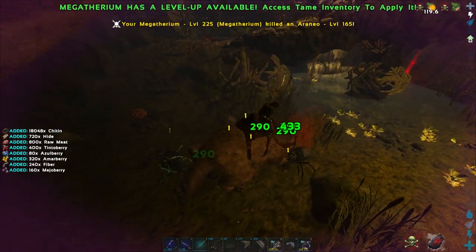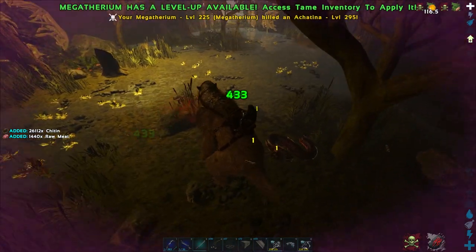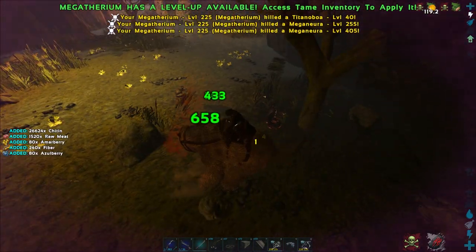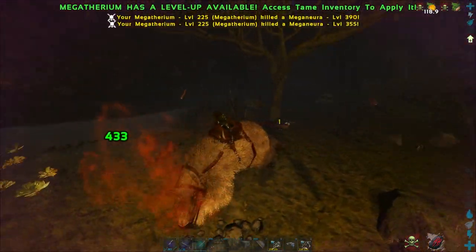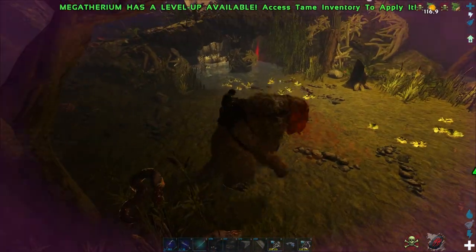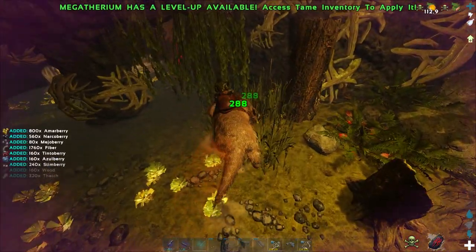You can kill anything in caves because nothing can stop it once it has the bug buff. At some point you will run into trouble, but you can kill hundreds of cave dinos — or bugs — because it deals tons of damage and is incredibly strong against bugs. So it's very good for cave runs.